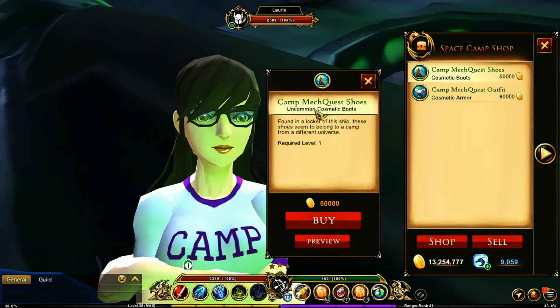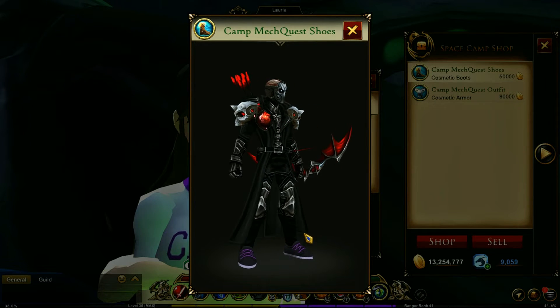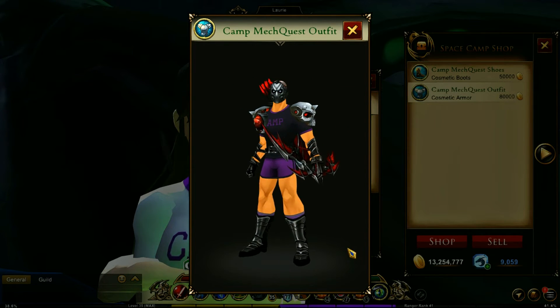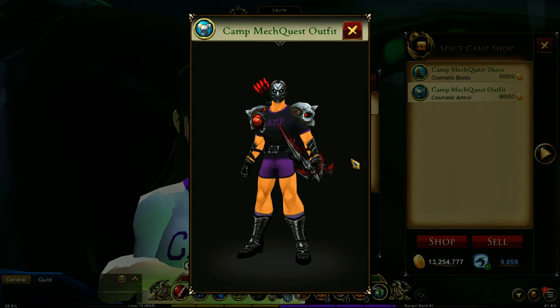And this is the camp mech quest. If you guys know Mech Quest, that is an old AE game - one of their old games. You've got some nice purple and dark shoes with some nice things right here. Camp wear - looks quite funny with the outfit I'm wearing.